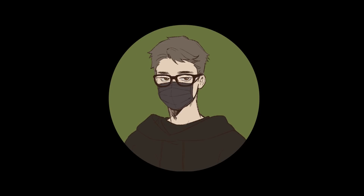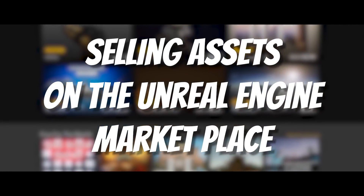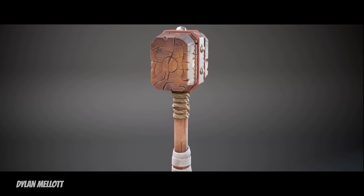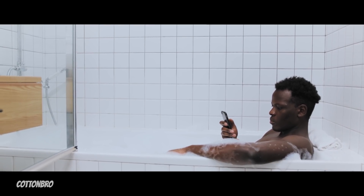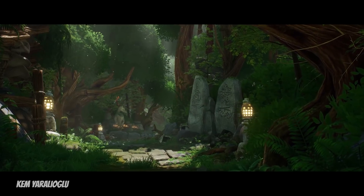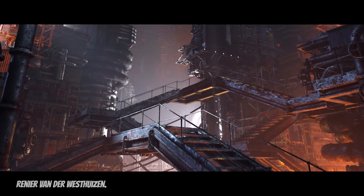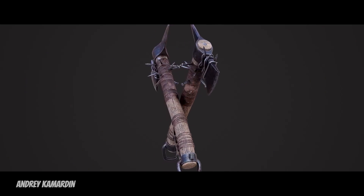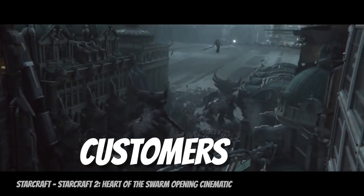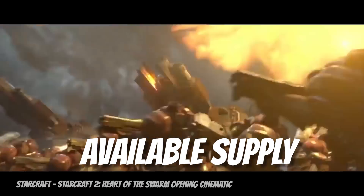Let's start with some easy stuff first — selling assets on the Unreal Engine Marketplace. The Epic Marketplace is a great place if you've got assets from previous projects or some extra time. Try aiming for non-specific assets that can be used on a broad range of projects and make them appealing to the vast majority of customers, as these can be particularly profitable.